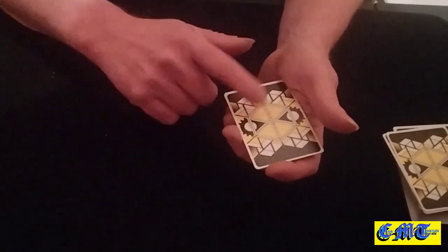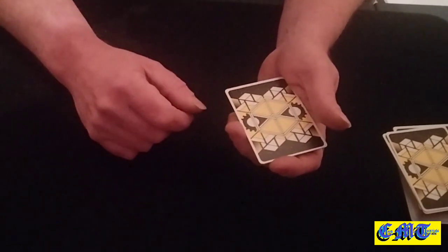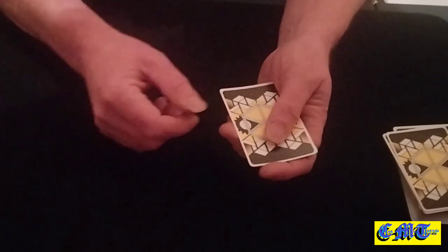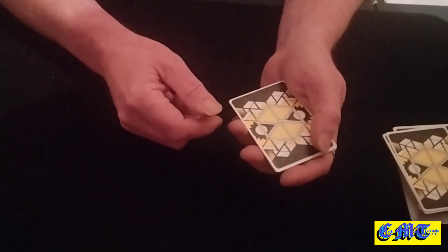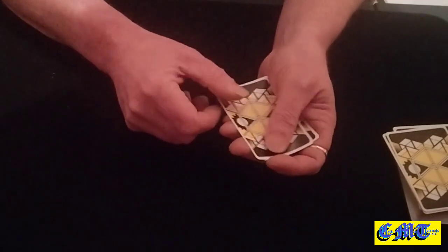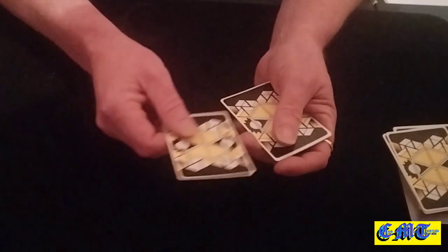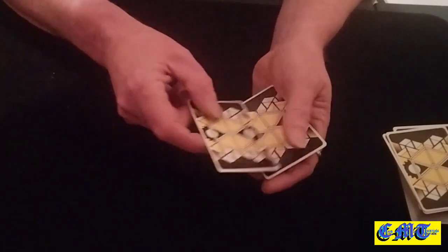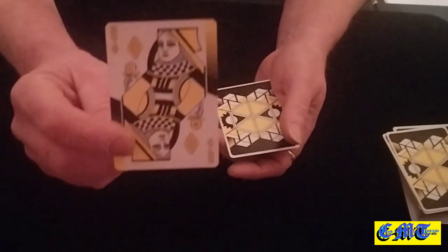We're going to do some magic! For every letter in the word MAGIC, stick a card to the bottom until you get to the last letter, then turn that card over. So: M — put that to the bottom; A — to the bottom; G — to the bottom; I — to the bottom. And you turn that last card over... and it's exactly right — you get to the selection!